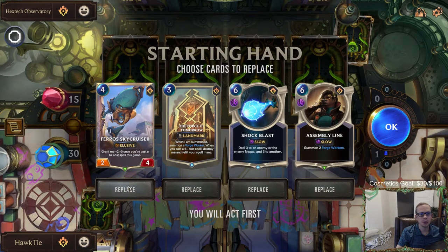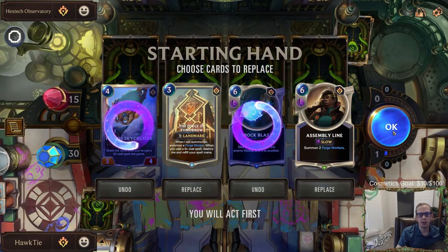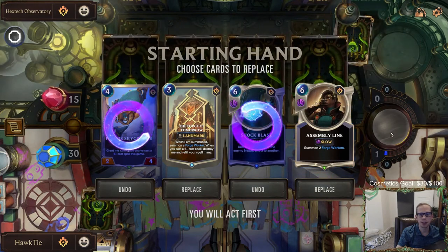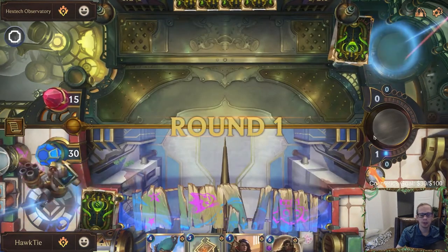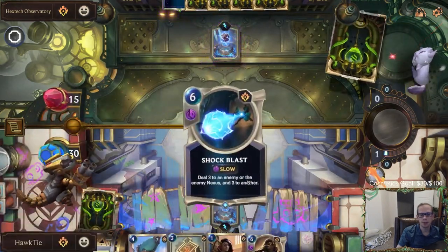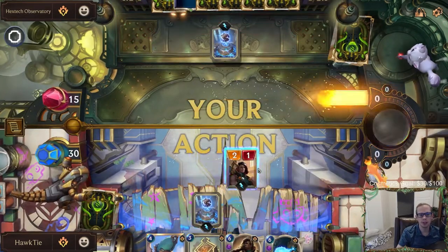This hand looks pretty good. The Sky Cruiser - you're gonna mulligan 100% of the time, we talked about that one before. We'll keep the Assembly Line, send the Shock Blast back. It looks like maybe we just kind of save mana the first two rounds, but we do have the Forge Chief which is kind of like saving spell mana.